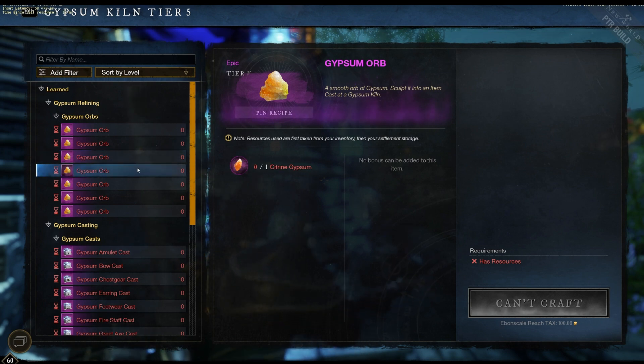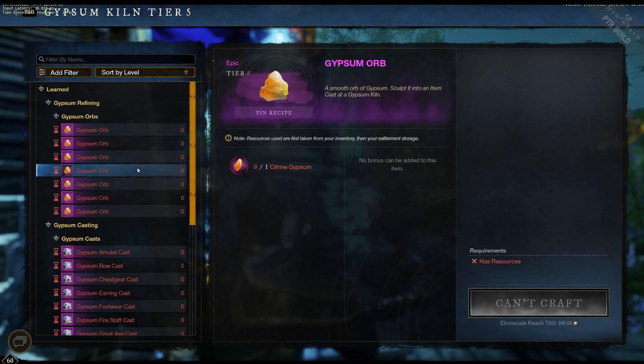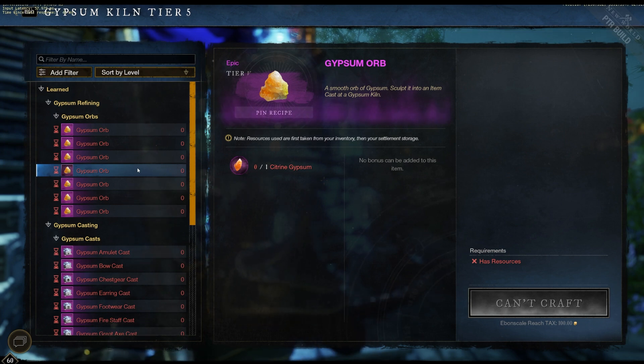The next one is Citrine. Citrine is found in the Arena Caches. This is going to require a Tuning Orb. The Arena Orbs are a little easier to get or come by compared to Expedition Orbs.